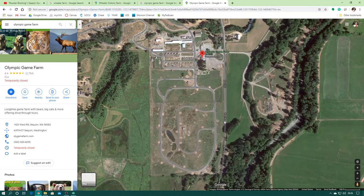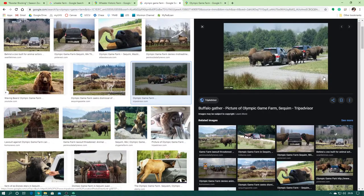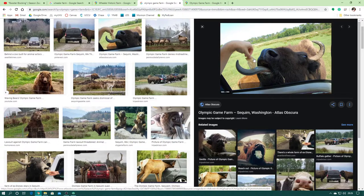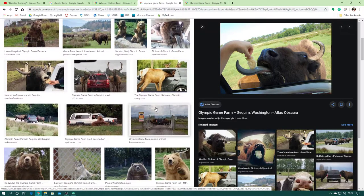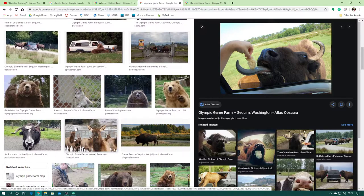Here is a Google image of the Olympic Game Farm in Sequim, Washington. The basic premise is you drive in and drive throughout this game farm and you feed the animals. Here's a really good picture — the bison come up and stick their heads in and you feed them bread right from your cars. There are tons of different animals there. Obviously we're not going to have cars driving through the farm, but it will have this feel that you can interact with the animals. Some animals will be behind cages, but I want the animals to be interacted with — that's kind of where the interaction comes from.